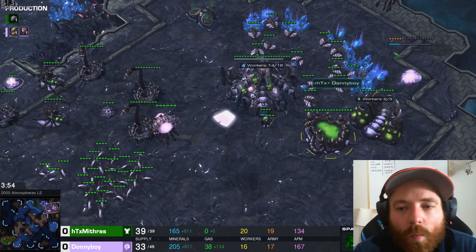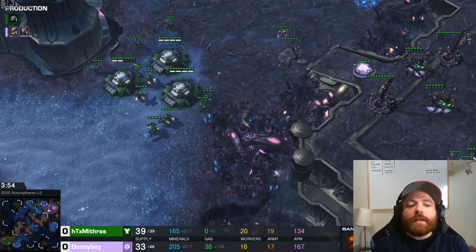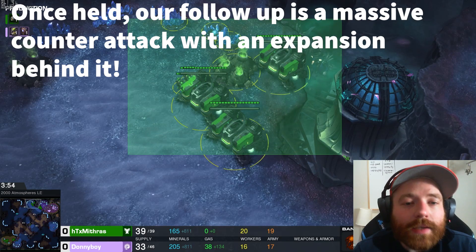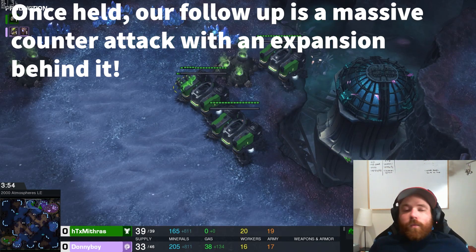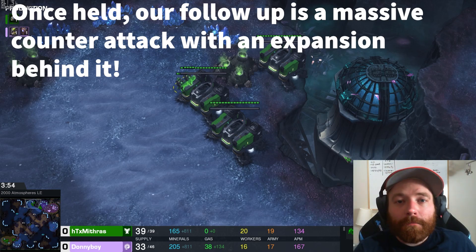I get a bane nest — why? Because our follow-up, once we hold this, is a counterattack. This is a one-base all-in, so all of his production is on my side of the map. If we kill all these marines, he's got almost nothing at home. Once we hold, we simply move across the map and kill him. He's being very cautious, waiting to get more and more marines — already up to 26, up to 30. But he knows he can't get bunkers up on the high ground.